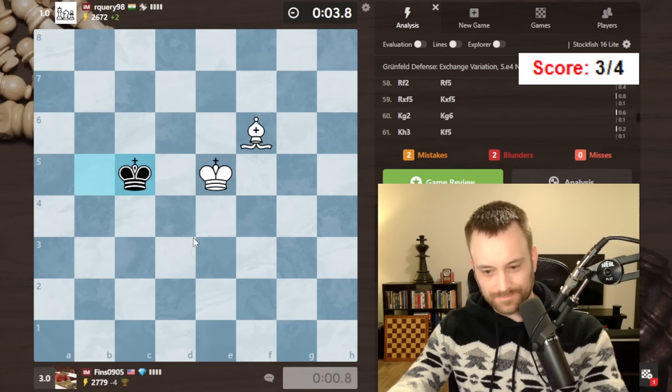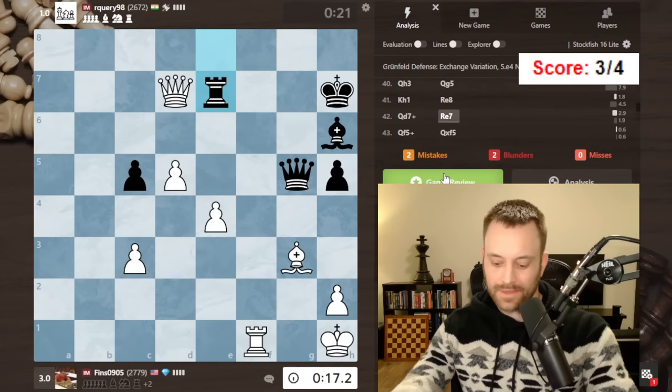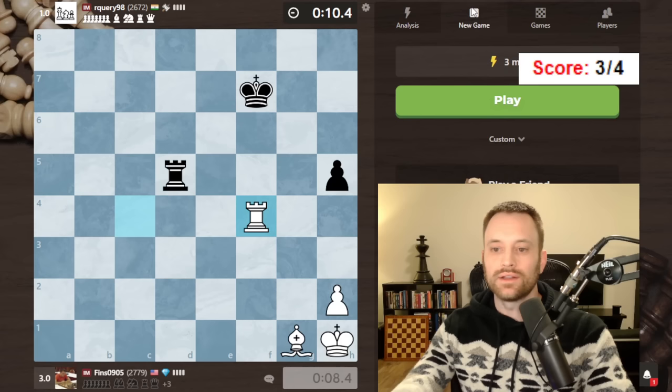I don't think I was going to checkmate in that time. A crucial decision in the time scramble was whether to trade queens — maybe I should have kept queens on. It was close. Possibly I should have defended somehow, not giving up both the pawns. But they just played faster than me down the stretch. I'm going to offer them a rematch — they might be playing though.